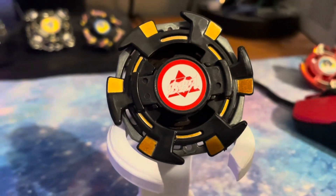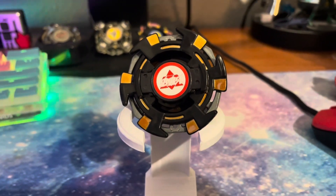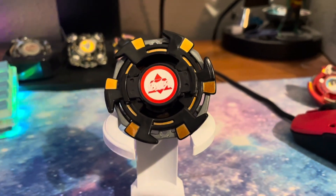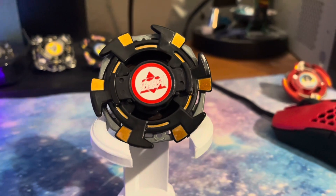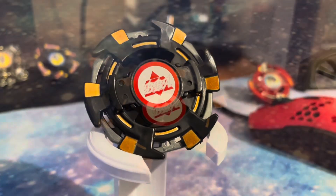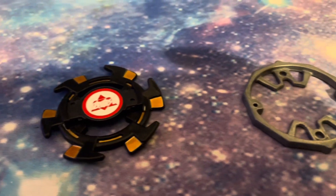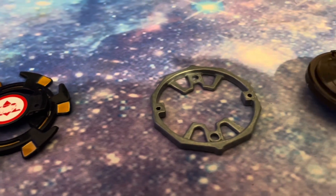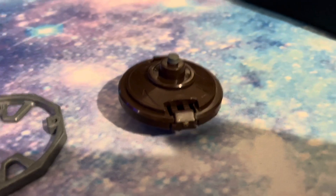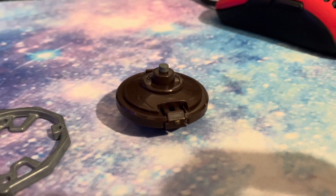I decided to go for a Bakushin combo, mostly because I haven't used this attack ring on the channel before. It's not particularly good, but I went with a sort of Bakushin Leonon Metal Flat inspired combo from the Metal Fight limited meta. So we've got the Bakushin attack ring, I used 10 wide, and I opted to use the Drigger S blade base, which is like a semi-flat metal tip — more flat than sharp for sure.